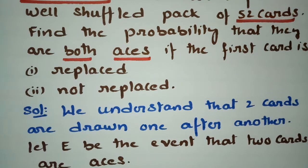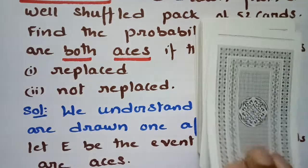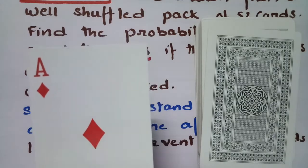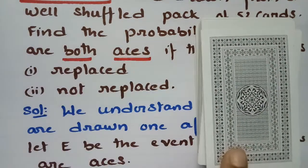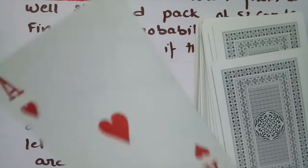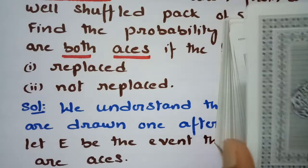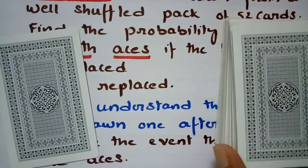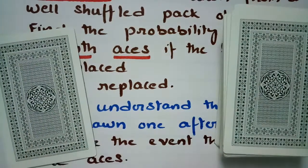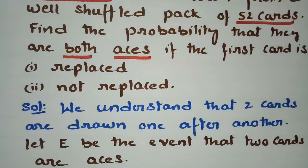We have a pack of 52 cards. I take one card and find the probability of getting an ace. After that, I replace the card back into the pack and take one more card. In the case without replacement, once I take a card and keep it outside, there will be 51 cards remaining.